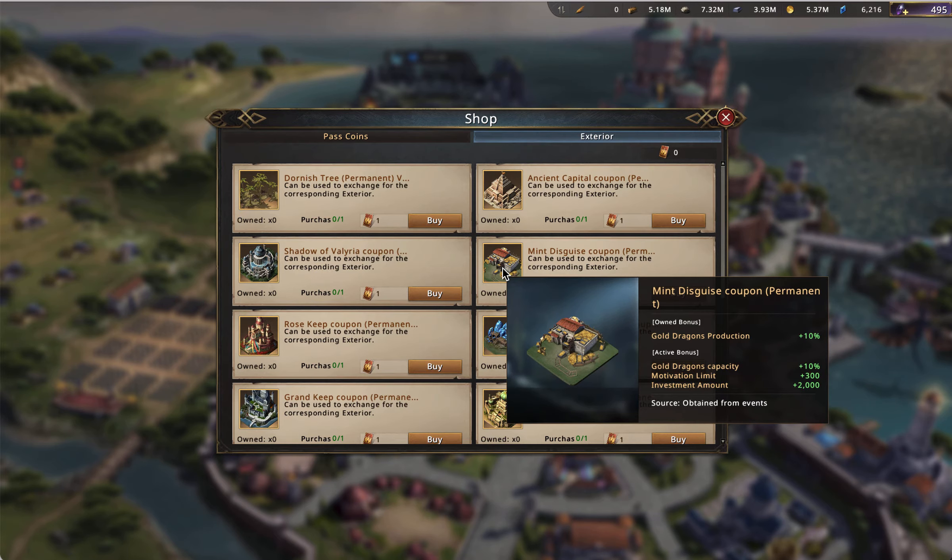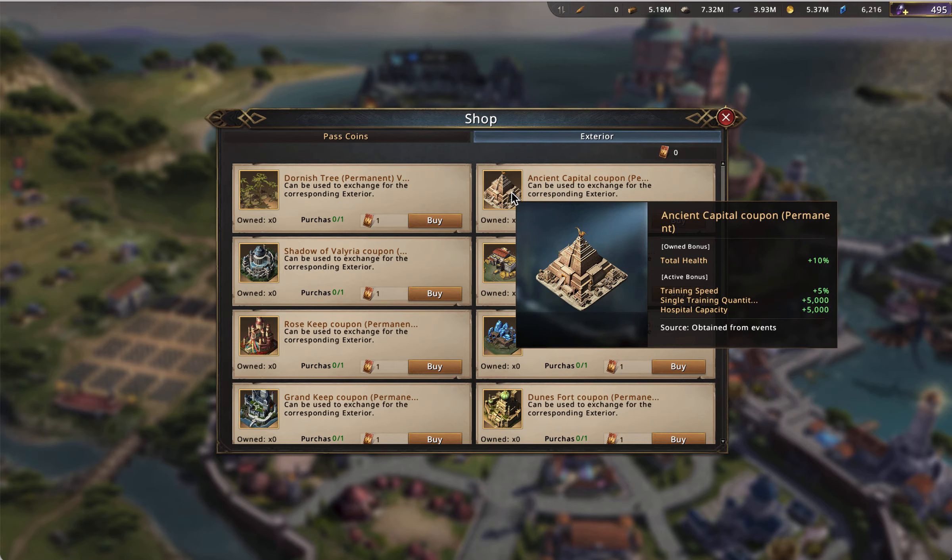Finishing up the Ancient Capital: for hybrids, it comes in second for the owned bonus and last in the active rankings. I just don't think the 5% training speed is quite enough to be that meaningful — you can get about 25% training speed just by making another mint to level 25. So I don't think the training speed, training quantity, or hospital capacity is worth that much. That said, if you do buy the Ancient Capital, you should switch to it when training troops. But if you're a big castle that's finished all your research, then maybe this is worth more than a castle that gives research speed — it really depends on where you are in the game.